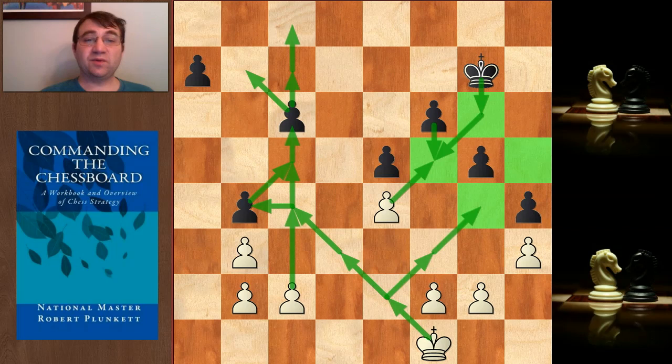The way that we calculate an endgame like this is really quite simple. We draw green arrows on the board, and then our opponent draws green arrows on the board, and whichever side has more green arrows clearly has a much longer plan and will therefore win the game — because their green arrows are bigger. No, that's not how we calculate these endgames. The way we calculate is we count, and that's why I have the green arrows up to show you how to count this out.